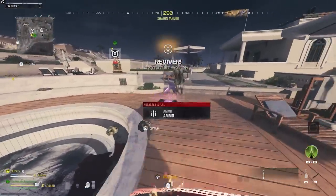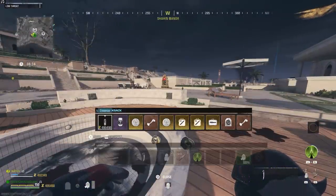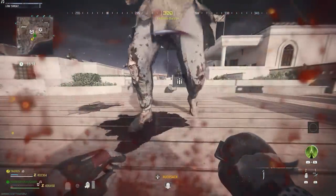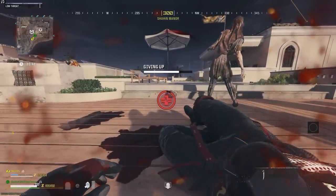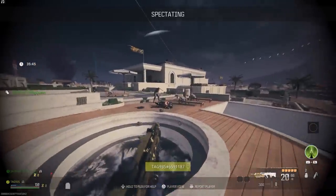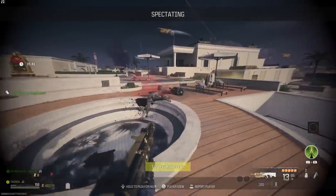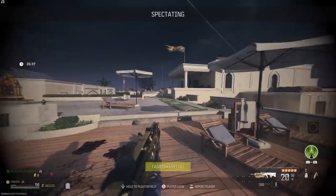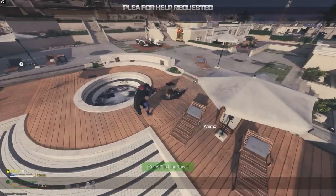Now he's set and ready to go — I'll show you what you do after that, but now I'm going to do it myself. I've got everything in my bag that I want — all these legendaries — and I'm going to get downed. I do have tombstone, and once I'm down I'm going to hold to give up and get past that. Now I'm completely downed and I should be spectating other players. You'll see the option on screen to plea for help — on PlayStation it's down on the d-pad. Just hold that and let the bar fill completely up, then let your teammate know they can revive you.